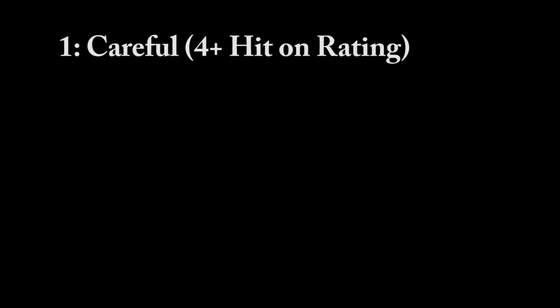There are three things I've been using — I think I only did two last time, but I added a third this time. The first thing is a 4-plus hit-on rating. That careful hit-on rating means that your teams are getting hit half as many times as the aggressive hit-on rating under combat conditions, which I'm counting as a plus 2 to hit. So the 4 becomes a 6, the 3 becomes a 5.